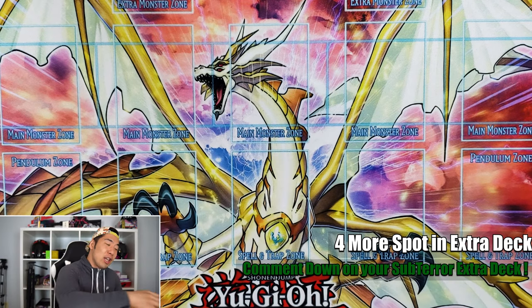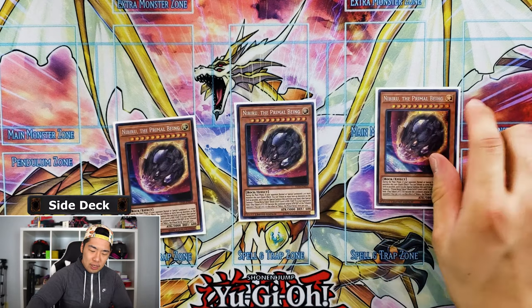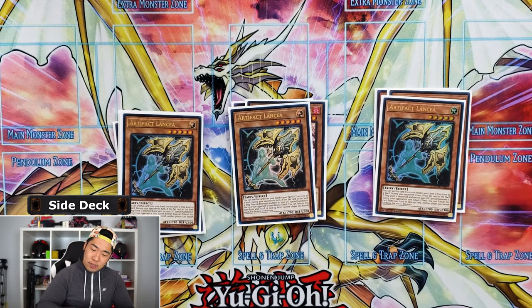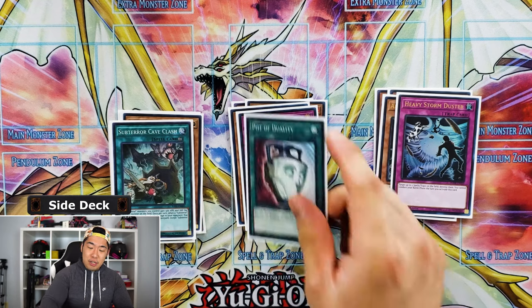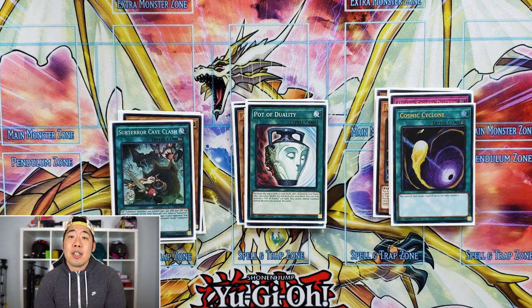For the side deck: triple Nibiru, triple Ash Blossom and Joyous Spring, Artifact Lancea for ORCUST and others, Heavy Storm Duster, my second Cave Clash, third Pot of Duality, and third Cosmic Cyclone.